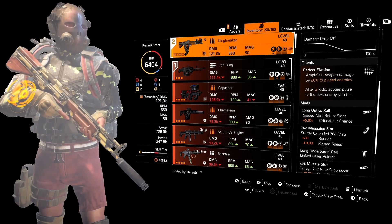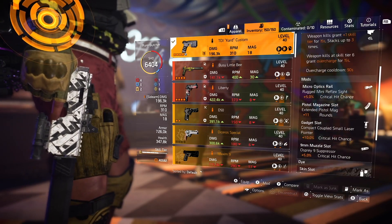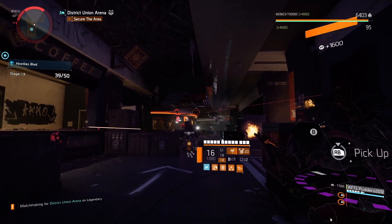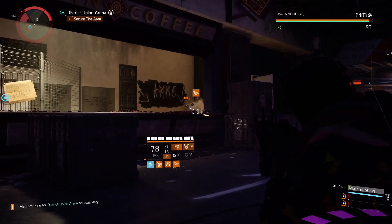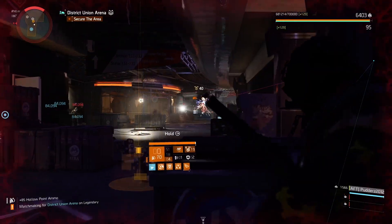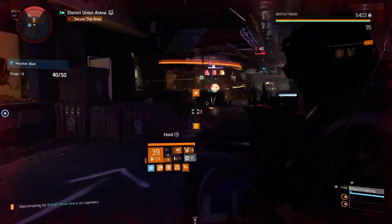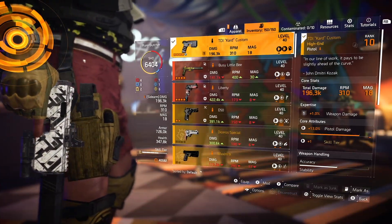For the guns, we are using the Iron Lung Exotic LMG. King Breaker AR looks perfect with the Flatline talent — this Assault Rifle hits extremely hard. For the pistol I'm using TDI Nave pistol with Future Perfection. Each kill gives us an extra skill tier so our Assault Turret deals more damage. Future Perfection can give us overall more DPS if proc'd often enough. I'd recommend killing normal and elite enemies with your pistol and attacking elites with your Assault Turret.